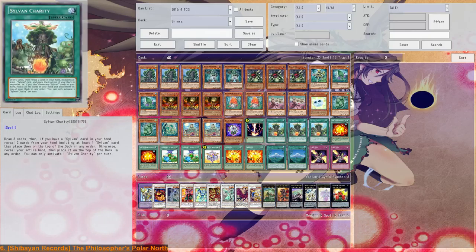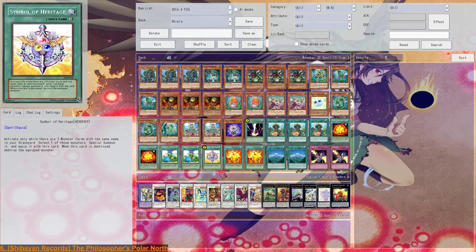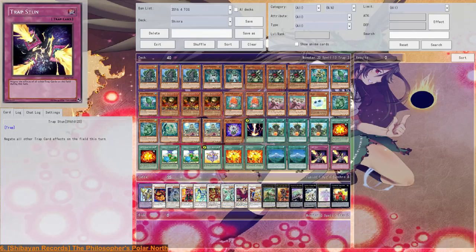For spells we go with one Raigeki, three Charity, two Nutrients, two Fertilizers, one Heritage, two Supervise, and two Mountains. For traps we go with just two Trap Stunts.